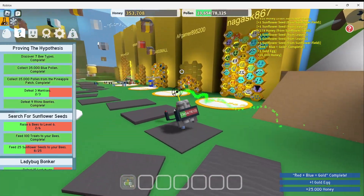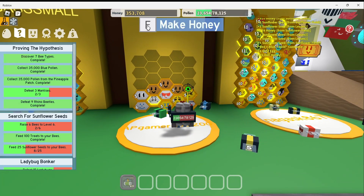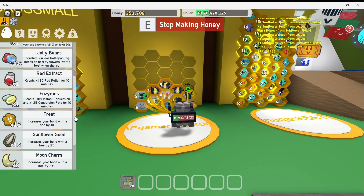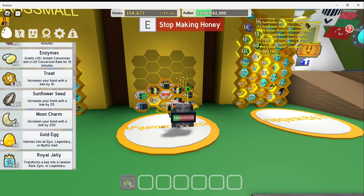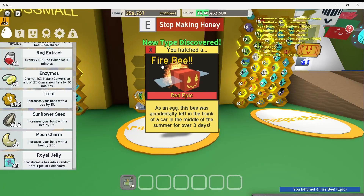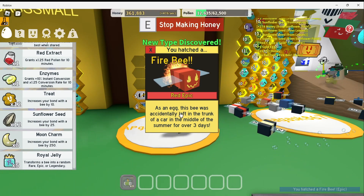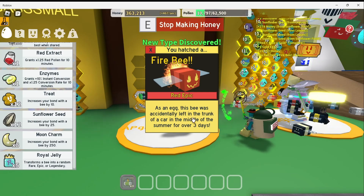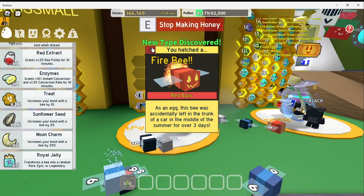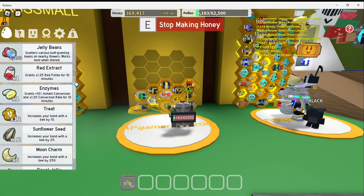Great. I got my golden egg. Let's go hatch it and see what kind of bee I can get. And I hatched a fire bee. It's a new type. It's red epic. As an egg, this bee was accidentally left in the trunk of a car in the middle of the summer for over three days. Poor thing. That bee looks really cool.